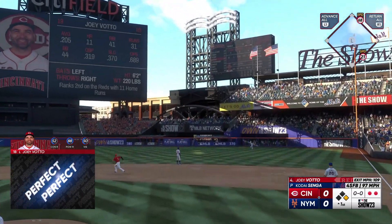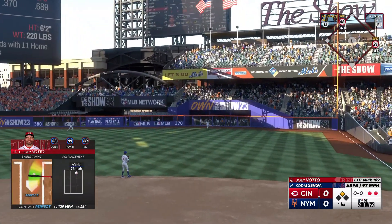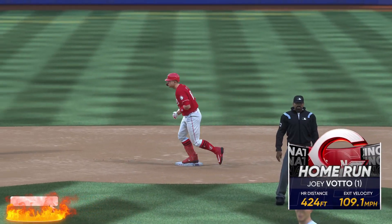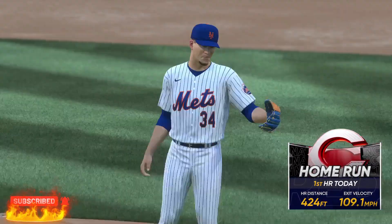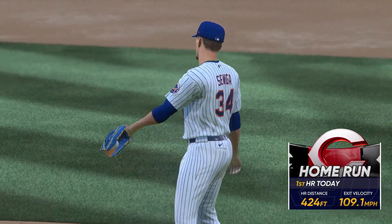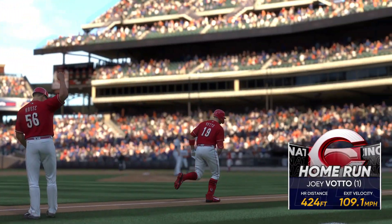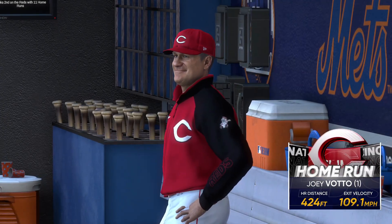Two down. Now the Reds' cleanup hitter, Joey Votto. Votto with a swing — and a high drive deep to right field. That one's carrying — and gone! He sends it out of here and they jump out front. It's two-nothing. He absolutely crushed that one. No doubt about that one — we knew it wasn't coming back.